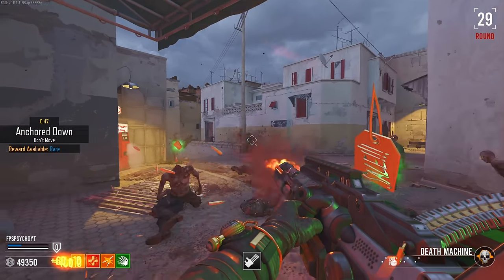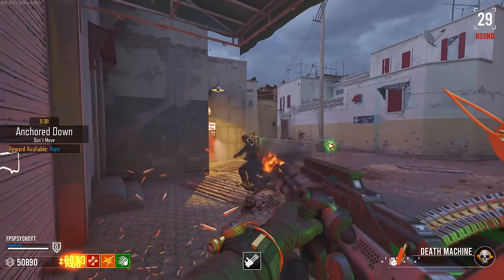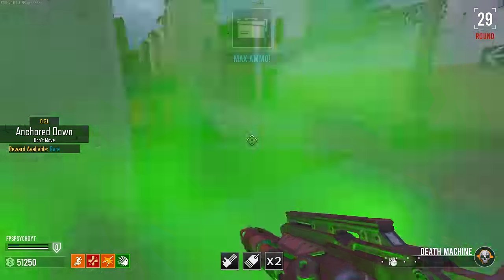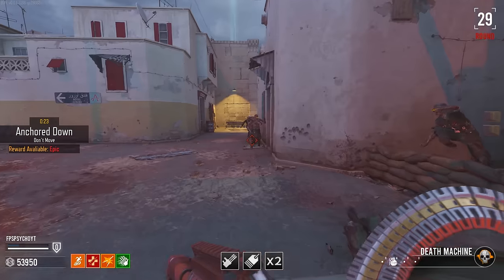Death machine spawning on me — nice, make it easy. There are so many drops and I can't go and move to get them. Of course, dude. Fine — move out the way. Give me the max ammo and go back to the corner. There we go — epic reward.